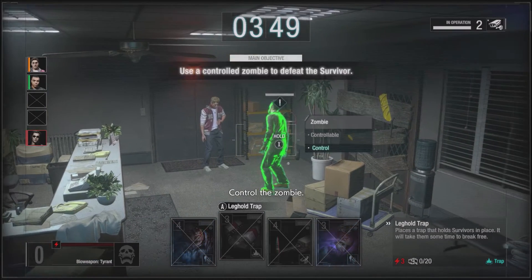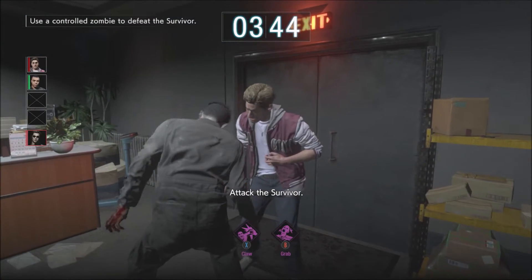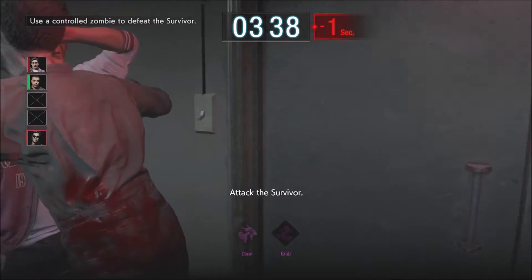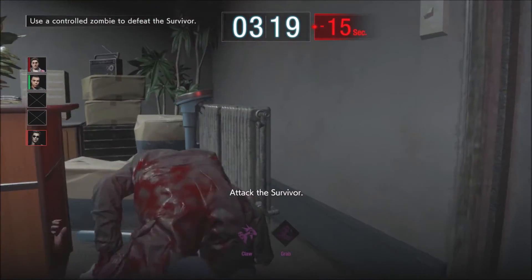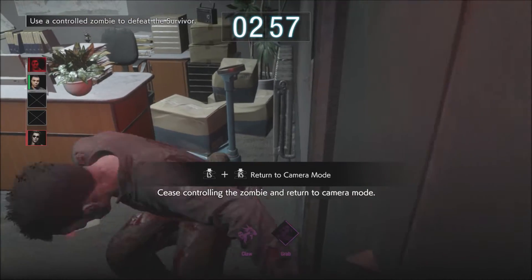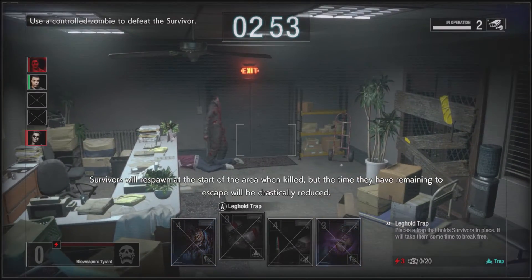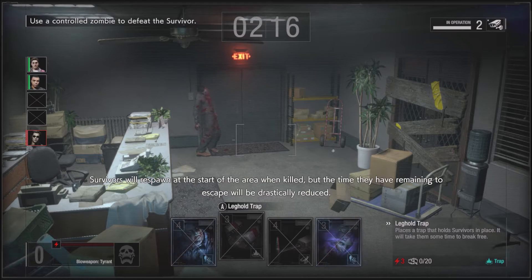Control the zombie and attack the survivor. When controlling the zombie, you can return to camera. Survivors will respawn at the start of the area when killed, but the time they have remaining to escape will be drastically reduced.